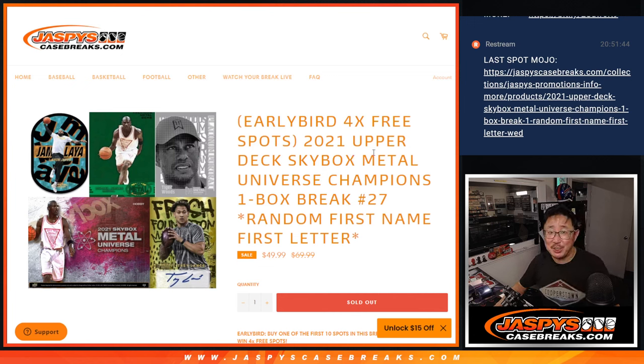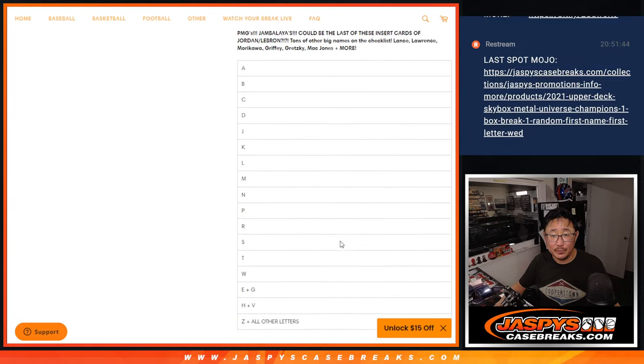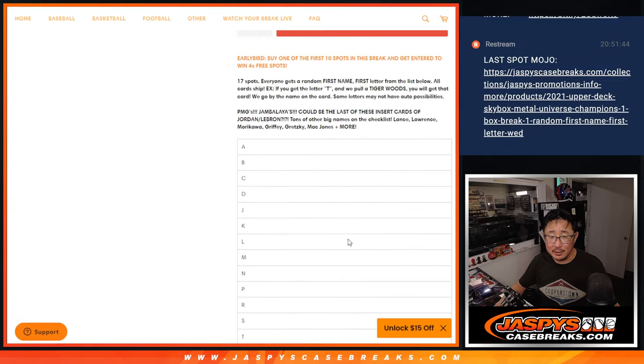Hi everyone, Joe for Jaspi's CaseBreaks.com coming at you with 2021 Upper Deck Skybox Metal Universe Champions One Box Random Letter Break number 27. First letter of their first name. PMG hunting is what we're doing.